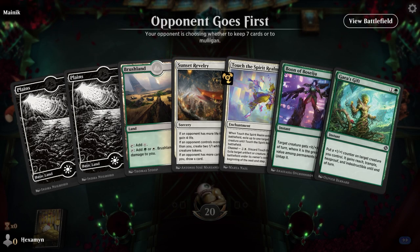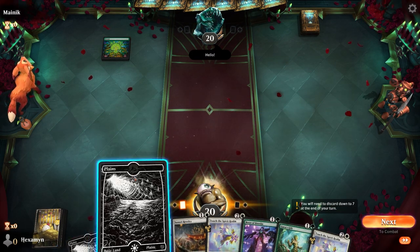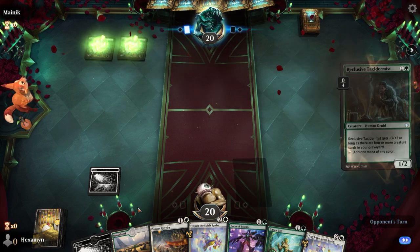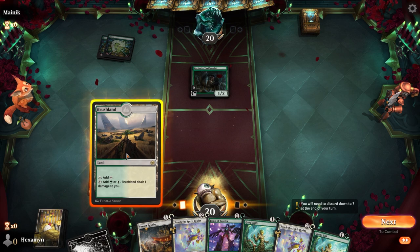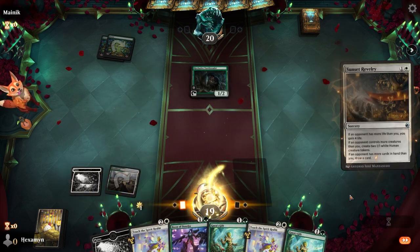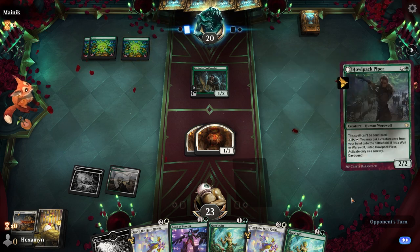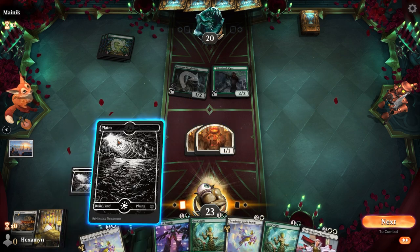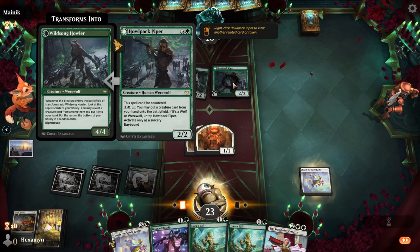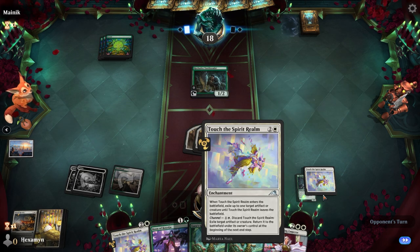Alright, on the draw here with a pretty nice hand. I do like having Sunset Revelry in your opening hand. We have our Brushland too — a sneaky little combo: if you want to play Sunset Revelry on turn two, you tap the pain land for white, go down a life, play Sunset Revelry, and gain two creatures plus your life back. Opponent has a Hellpack Piper, so it looks like green werewolves. Our hand is okay; we don't have any prototype creatures yet. We'll play Touch the Spirit Realm to deal with the Piper, attack, and pass.